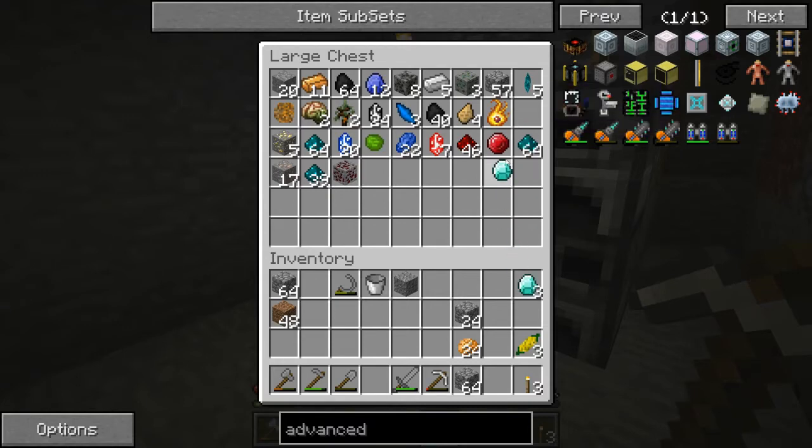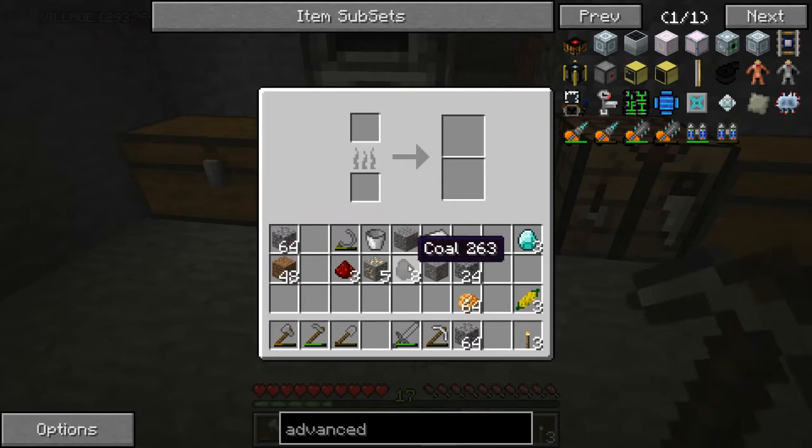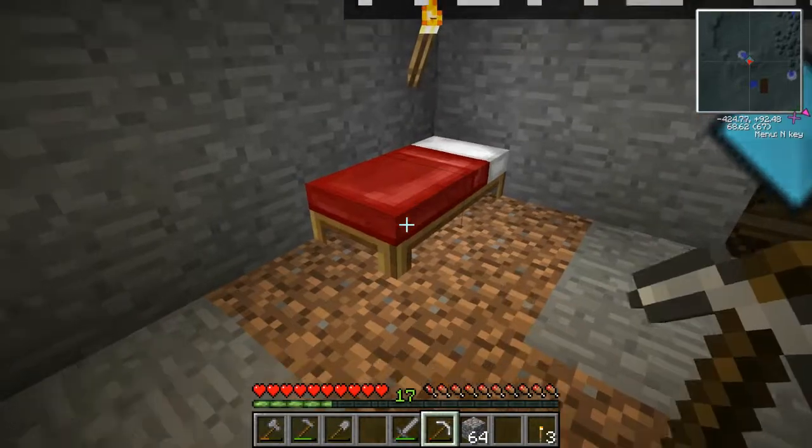I need 3 of these, gonna need 1 more iron, some coal — like 7 — the gold, some redstone, some sand. That's gonna suck. Let's do this and get our sand quick. It's night, so let's sleep quick.